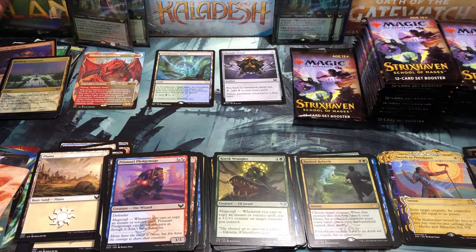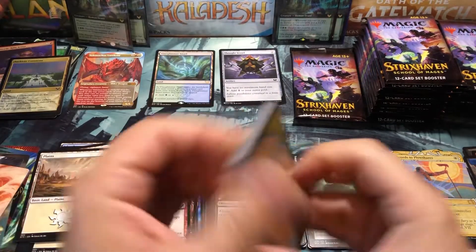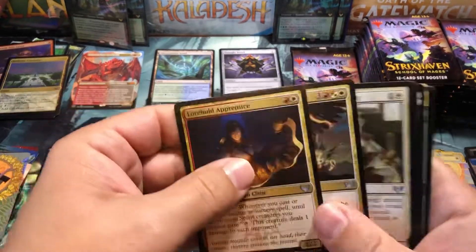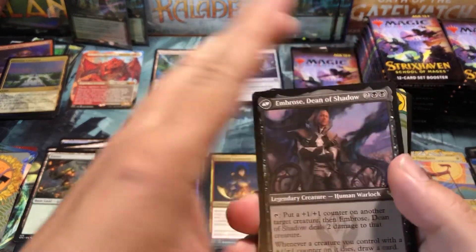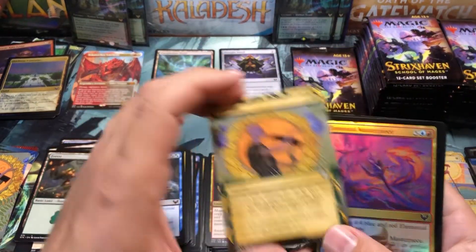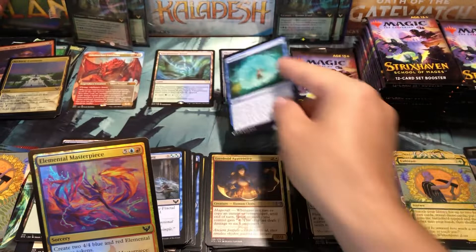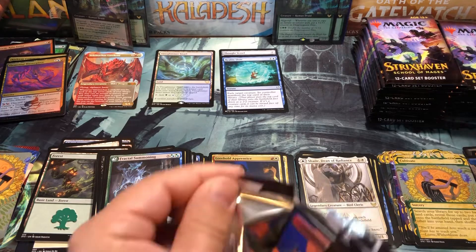Swords to Plowshares — one of my favorite removal spells ever — for the mystical archive. Archway commons, an elemental. And the list — I don't even keep up with the list, it changes all the time, I'm still torn on it. Quandrix Command for our first rare and Shaile Dean of Radiance for a second rare, with Embrose Dean of Shadow on the back. Then Cultivate — that card hasn't been printed nearly enough lately — and another list card, Commander 2019 Reality Shift, with an elemental masterpiece foil.